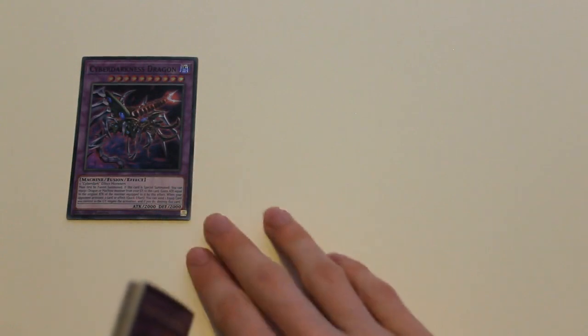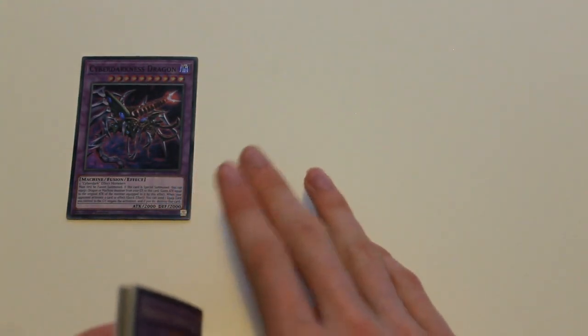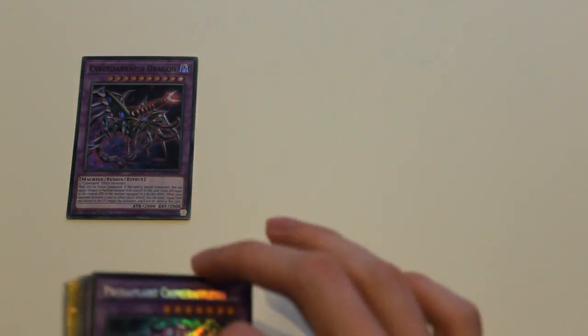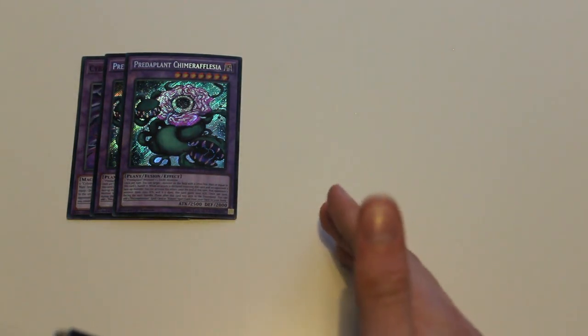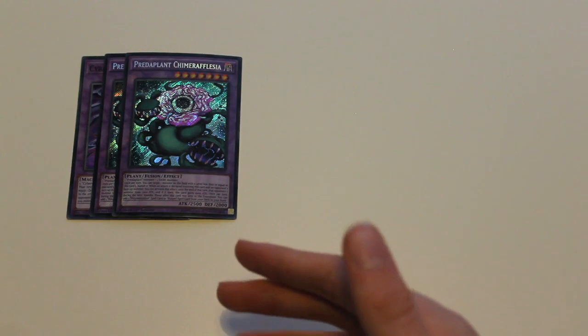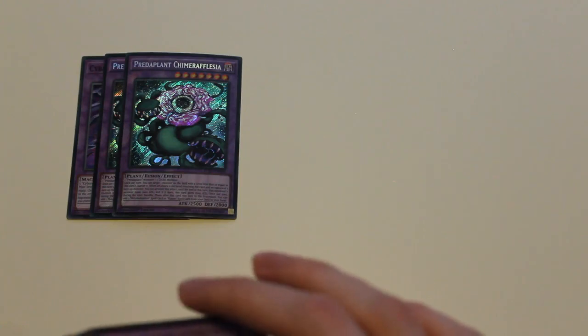For the extra deck, I play one Sarbid Arcanite Dragon — ideally you want three of these, but I only have one at the moment. I also play two Predaplant Verte Anaconda. When it's sent to the graveyard, on the next standby phase of either player's turn, you can add a Fusion card to your hand, which is very useful and helps you get into the deck a lot easier.